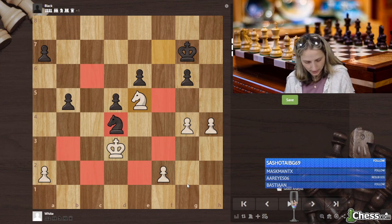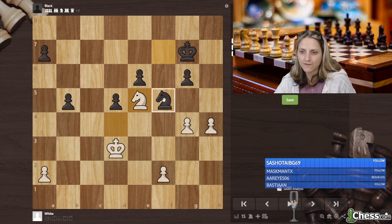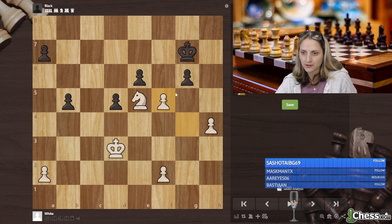Wait a second. The knight is trapped in the center of the board. There followed knight f5 — he's not giving up, yeah. So g takes, g takes.